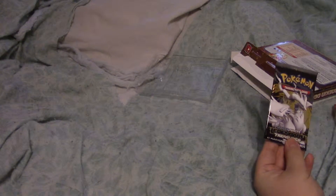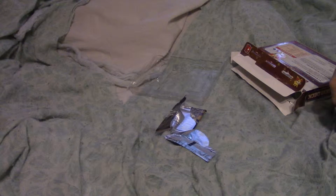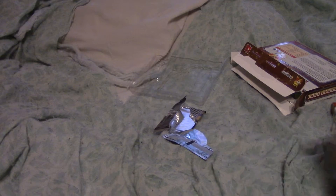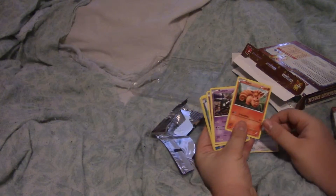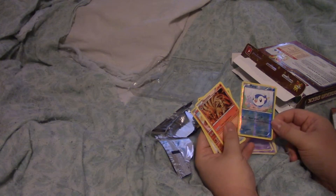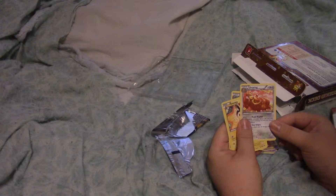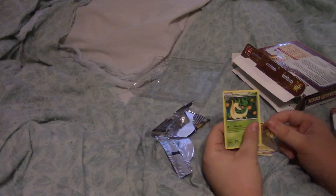Now for the booster pack — it's Black and White Legendary Treasures, from PokemonCenter.com. For my booster pack I got: Swablu, Vulpix, Trubbish, Misdreavus, Piplup, Ninetales, Ralts, Ursaring — my apologies — Emolga, and Servine. Those are my booster pack Pokemons. Fantastic.